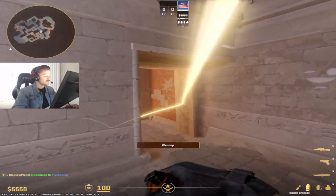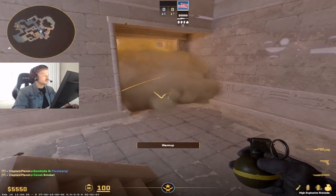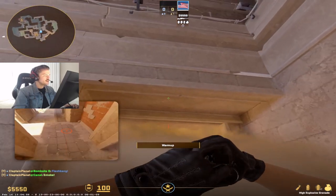And then right after that, you're going to throw an HE to pop the smoke. The smoke is going to be here. You're going to go basically a little bit behind the smoke, just kind of right here. You're going to aim a little bit above the smoke and you're going to right click.